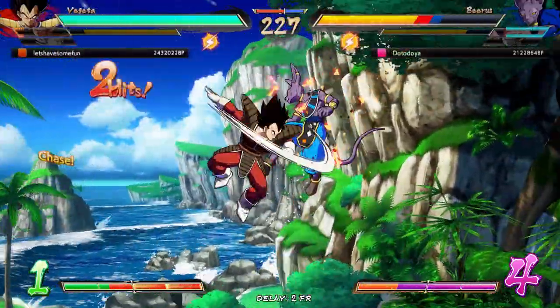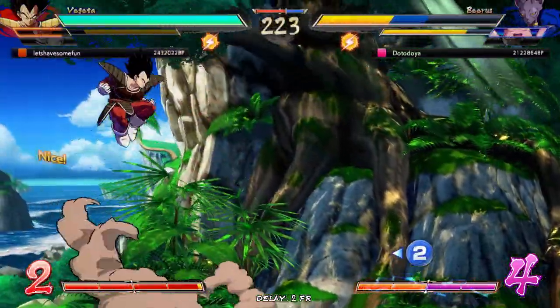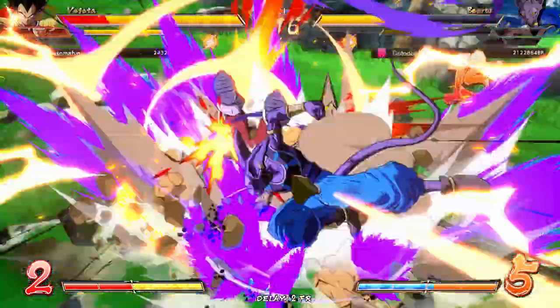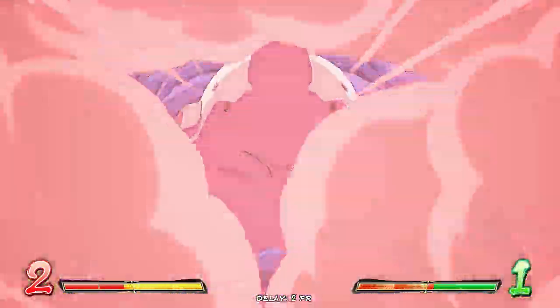I gotta get more 2Hs on those raw super dashes. What a throw — that was supposed to be a running heavy. Hold on, back it up, back it up. Nice — Buu with the big plays! All right, I'm doing cookie form — get him!